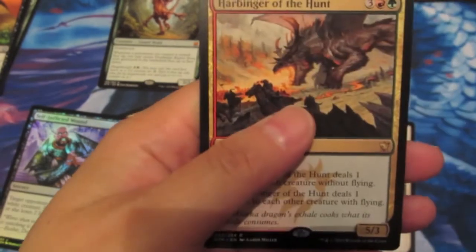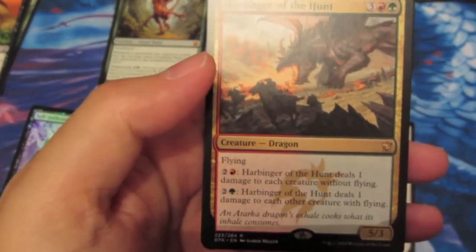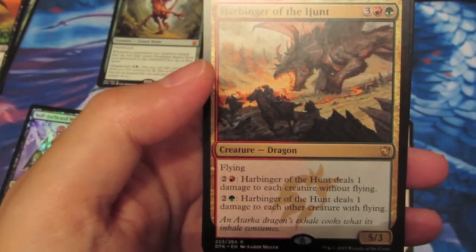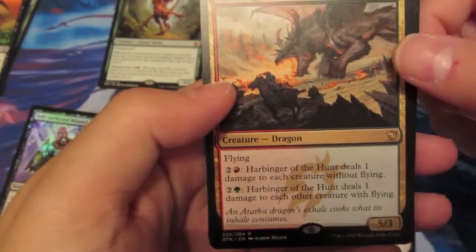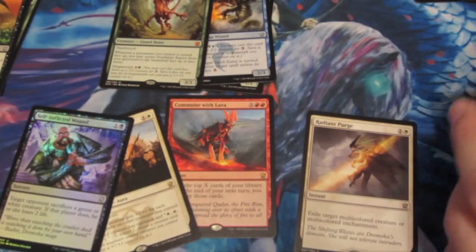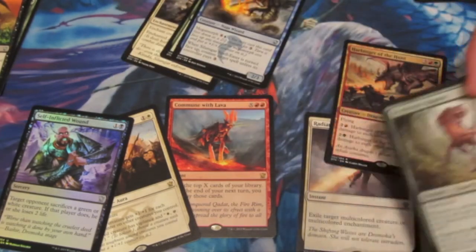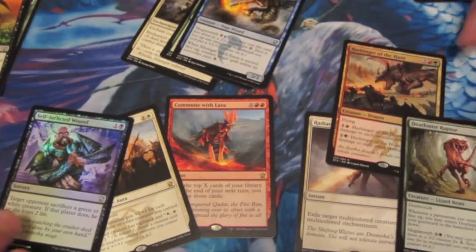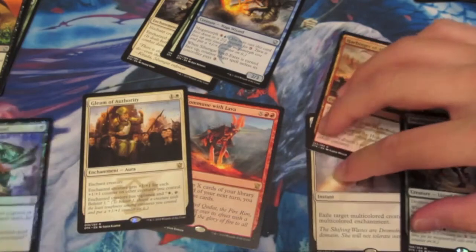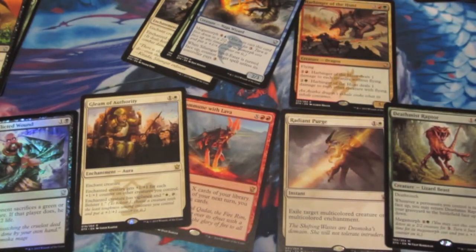And our final rare is Heartbringer of the Hunt - this is what I had at the pre-release but couldn't use. For 5 mana it's a dragon with 5/3 flying. The Mythic Deathmist Raptor was actually the best pull we had out of this lot. No Narset, but hopefully we'll get one in our booster box when it comes out. Hope you guys have a good one - thanks, bye!